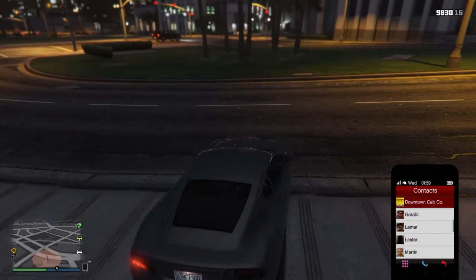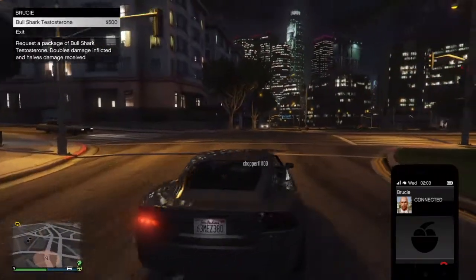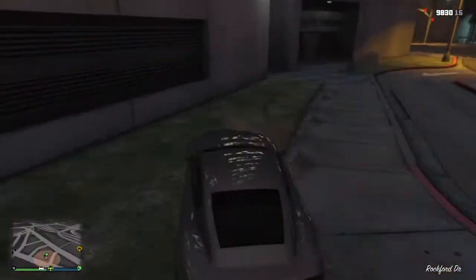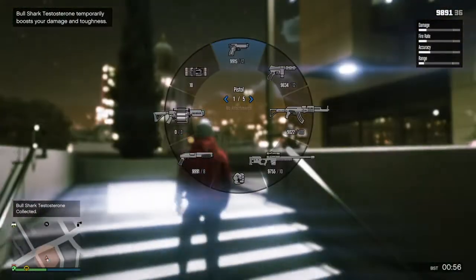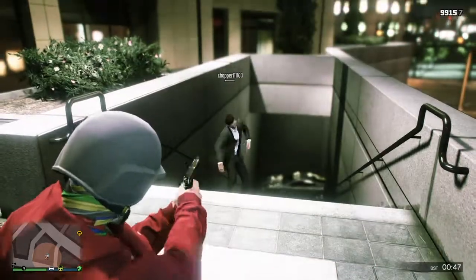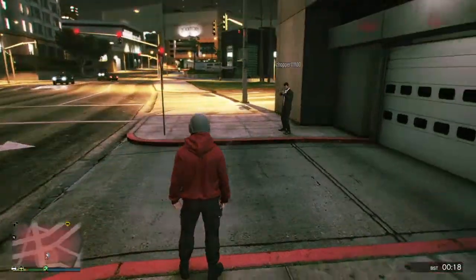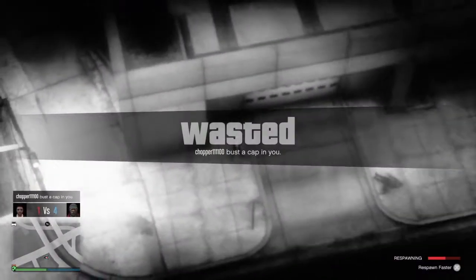Bullshark Testosterone is a drug that lets you do more damage. To obtain it, call Brucie and he will drop it near your location for $500 — it's not the most convenient, but if you have time to run and get it, it's great. If you're a CEO, you can drop it directly in front of you for only $500 extra without having to run. It does extra damage — for example, with an assault rifle it might kill in three shots instead of four or five. Be aware that you lose the effect as soon as you die.